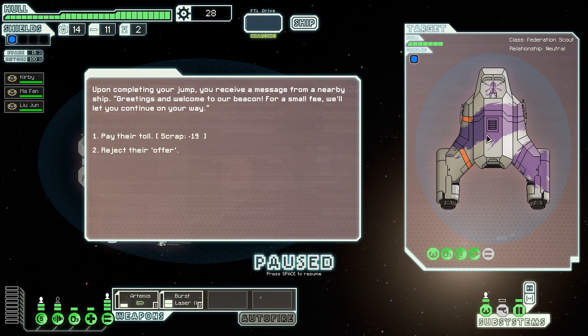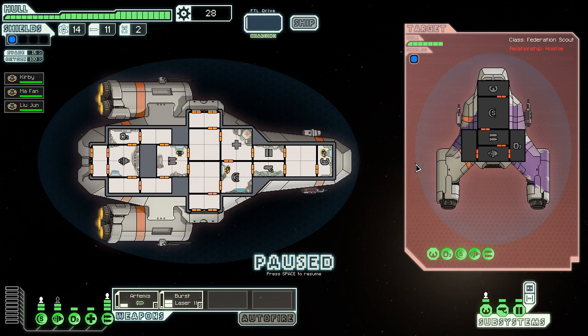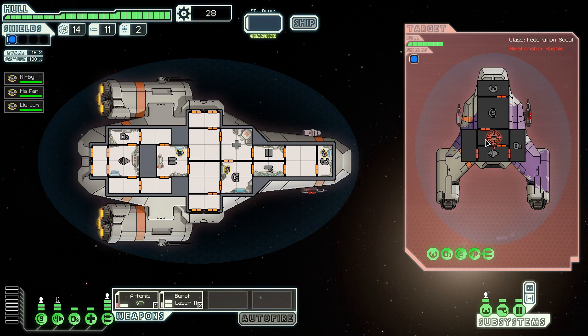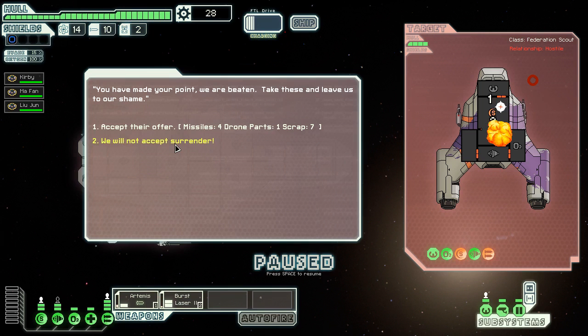There's a Federation scout, but it's actually a pirate — you can see the markings. This guy wants me to give him money — some sort of toll troll. I'm not going to let that happen, so I have to fight him. He has two lasers and can do significant damage, but it's pretty manageable. I'm going to destroy his weapons first. Now he wants to surrender. Usually you don't do that unless you're dying — killing them usually gets you more scrap, but if you need missiles or fuel, accepting a surrender can work out.